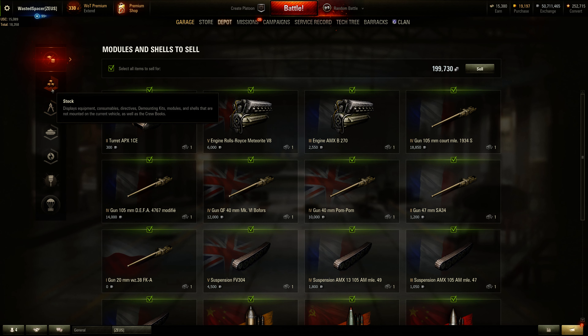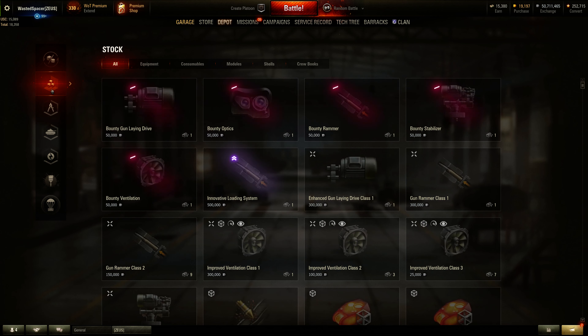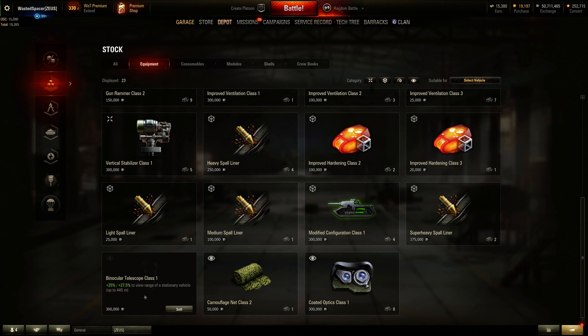If you put the new equipment in, you demount the old one and apply that binocular telescope which costs two hundred thousand. Then if you go to the depot and look at your equipment under stock, you can actually sell the one you just demounted for three hundred thousand. So technically you're not out any cash, and you can use it on a higher tier tank — just an interesting observation.